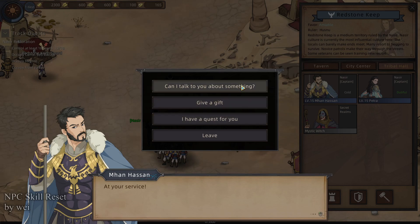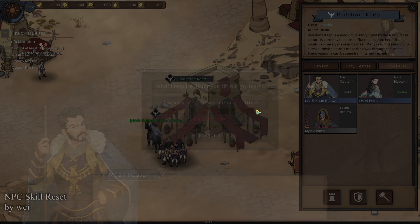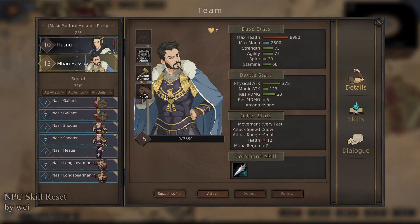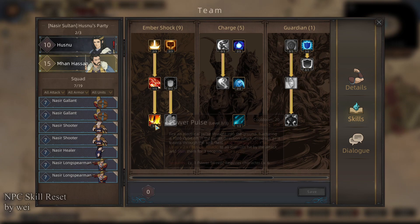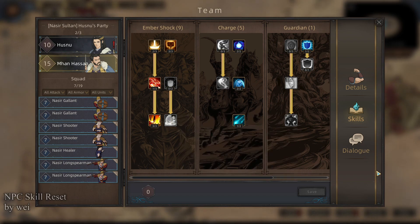Here's Mahan Hasan. He's already spent on a bunch of these things. Maybe we don't want that. Maybe I want him to learn Ember Emergency Device — sounds pretty cool. However, without the mod, you just have to accept what he spent his points on.